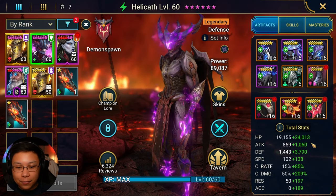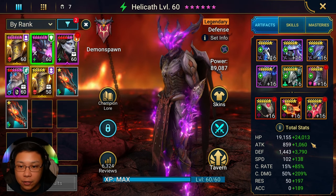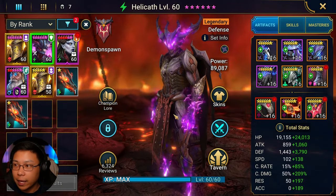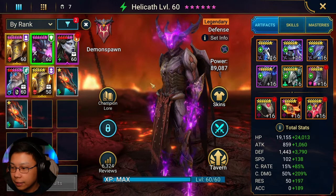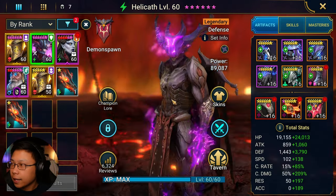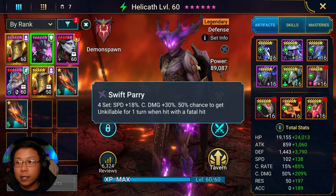This is how I have him built. I have seen people put him in protection gear, in stone skin, and those are all really annoying. I've seen people do savage and lethal so that he could smack. What I wanted to do for this showcase was to build him to do damage. He's in swift parry, so he's got increased speed, crit damage, and a 50% chance to place unkillable whenever hit with a fatal hit. I thought this was quite annoying as well.